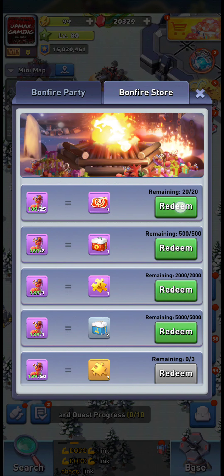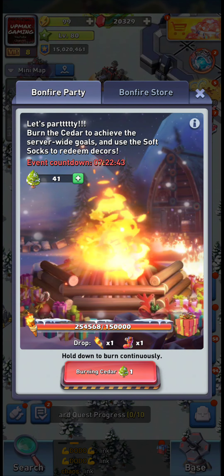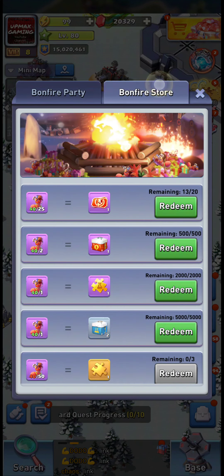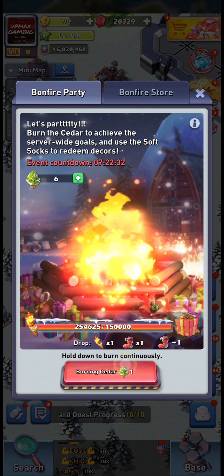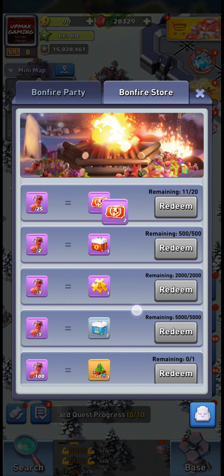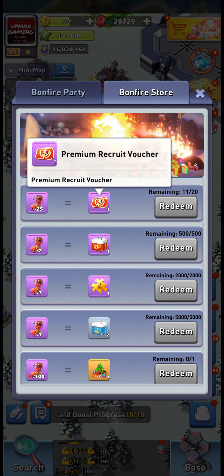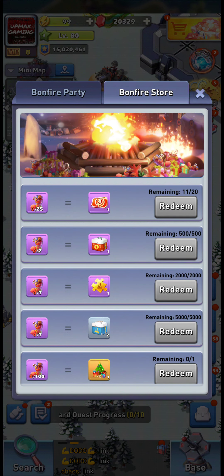I'm going to check how many we still need — looks like about 36 more. I saved the last five for next year. There we go — we got some rewards: two decorations, three orange universal shards, and a bunch of premium recruit vouchers.